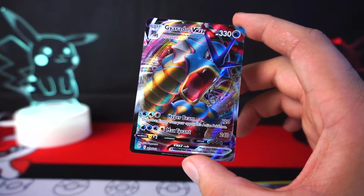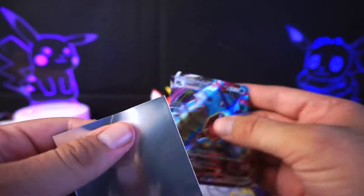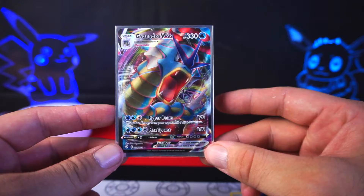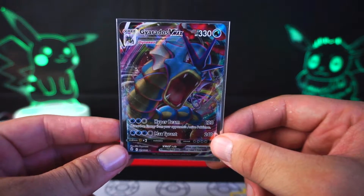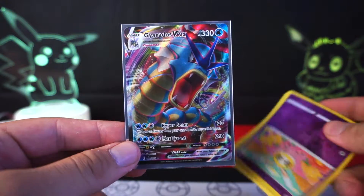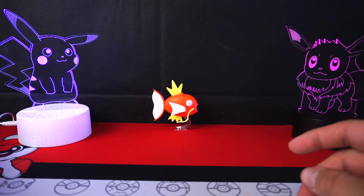12 in total Evolving Skies packs — that's counting all of these included, the ones I haven't opened yet — and we pulled a Gyarados VMAX as a duplicate. We pulled one of these in a very recent video, actually I think it was two videos ago. We have two Gyarados VMAXs now. Hopefully it has some value. Either way, I'm happy to have him. I know I did the price check on him, but the fact that I don't remember it isn't that hopeful.